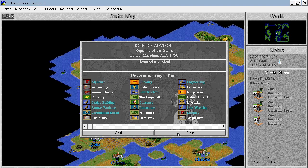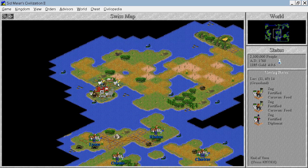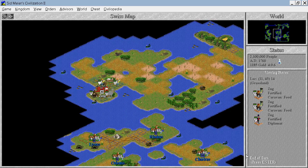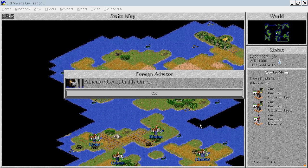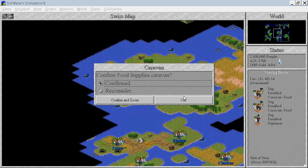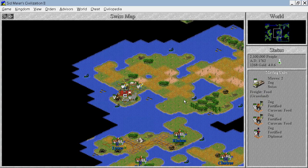We are building railroads as well to further increase the shield production and going for automobile, computers and many other improvements or civilization advances which will help us achieve our goal. We have quite a lot of gold but I will spend it carefully. We also need to switch to democracy so I guess we can do that this turn.